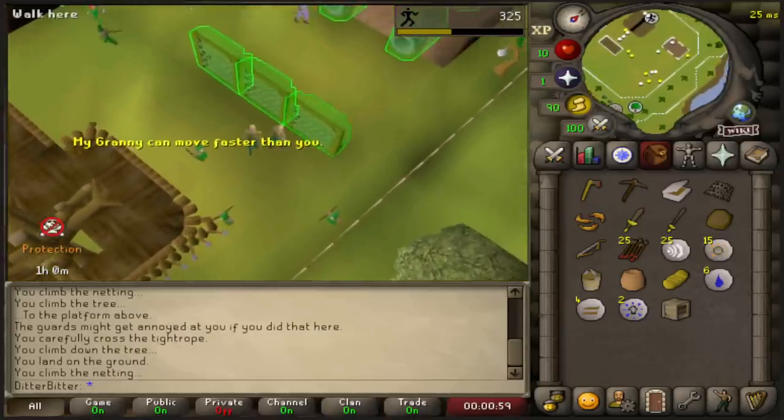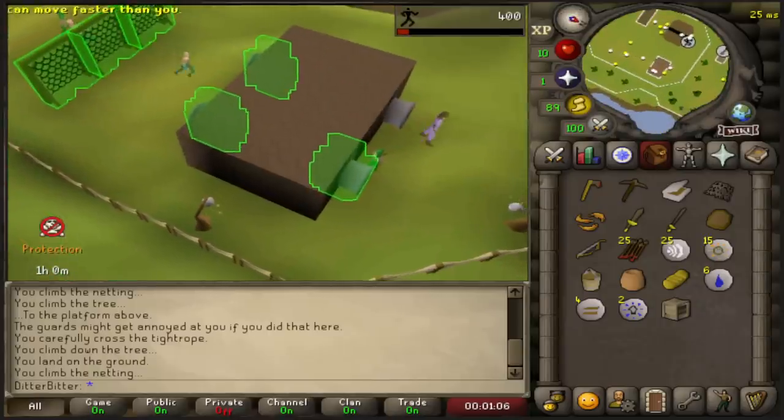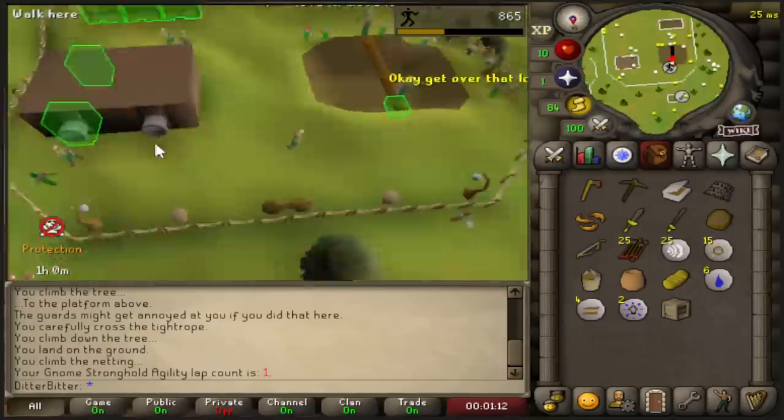They also drop these new corrupted weapons, which require 65 attack to wear - the corrupted Void Waker and the corrupted AGS. But there are also corrupted PvM weapons like a corrupted Twisted Bow and a Scythe. They just require a little bit less requirements than the actual thing, and they're a little bit weaker.